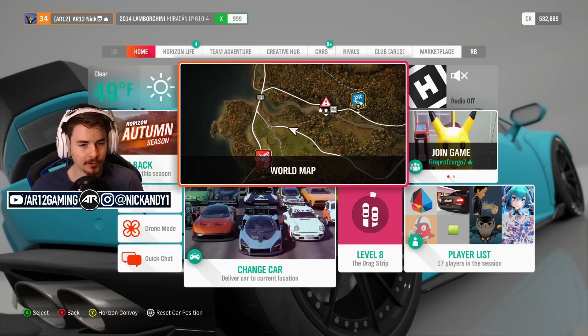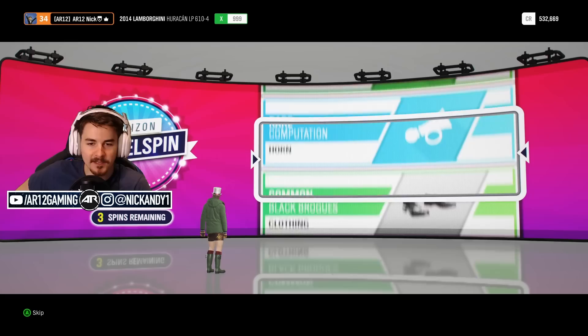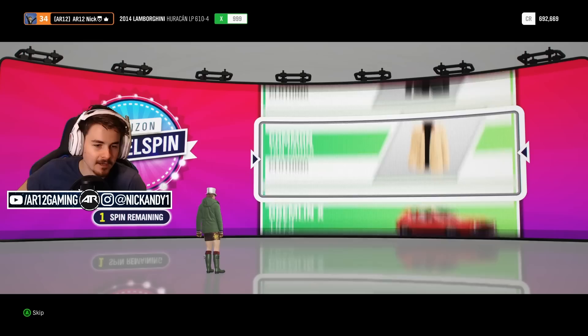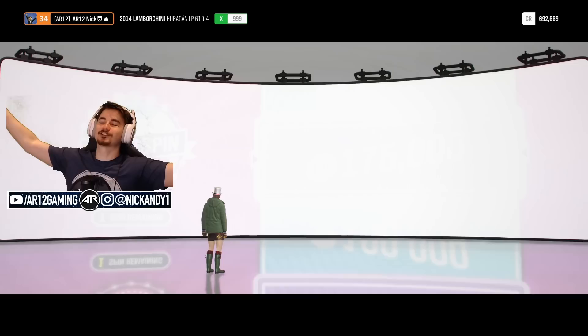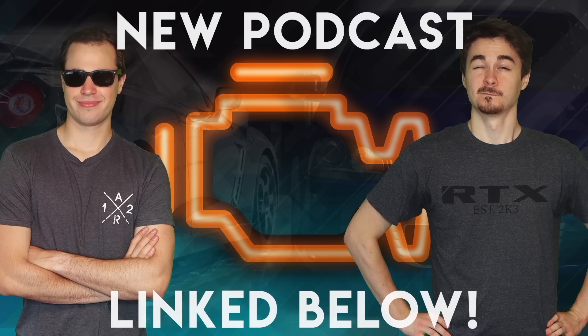You know how we're going to end this boys? I'm going to try my luck again. Oh, I got a new car - thank you. We got four more wheel spins - don't ask me where they came from. We're going to spin and maybe we're going to get some money - I'm at half a million credits. Come on. I got a freestyle! What is freestyle? I got a freestyle!